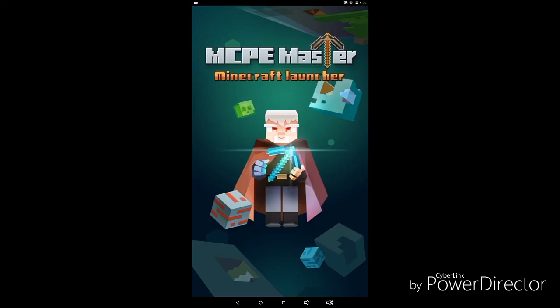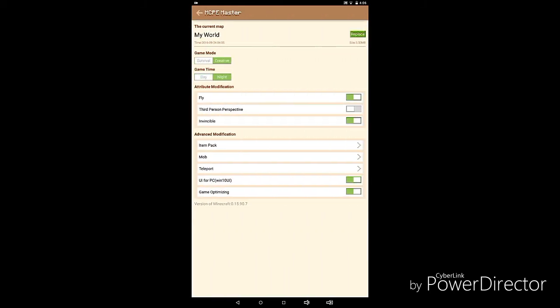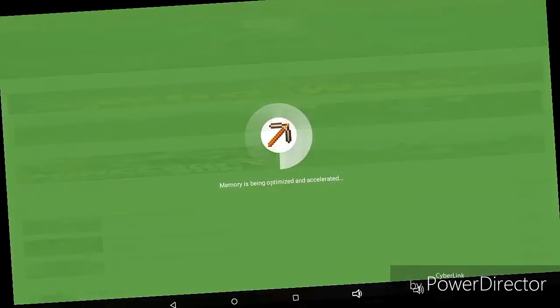Okay, here we go. You see that old guy holding the enchanted pickaxe? Press Basic Modification. You get the world you're on, survival or creative, day or night, fly, third-person perspective, invincible, advanced modification, item pack, mob teleport — and UI for PC Windows 10 UI, which you want to turn on. Then click the game controller at the bottom and it should process your game, so all you have to do is wait.